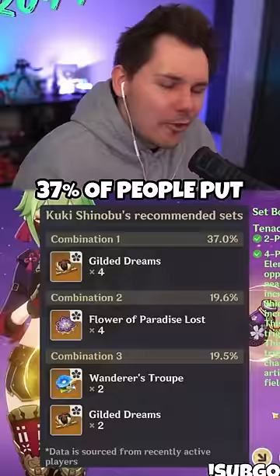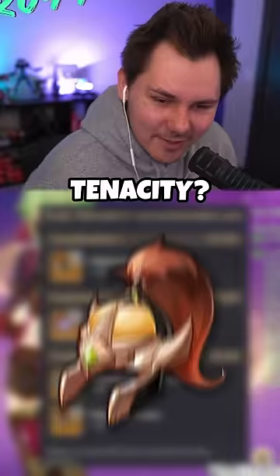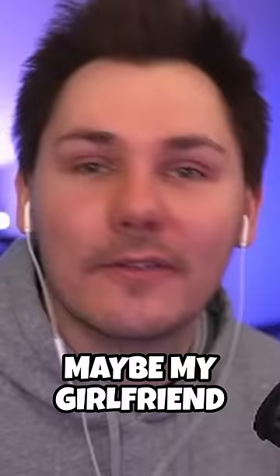37% of people put Gilded on Kuki Shinobu, so no one puts Tenacity — interesting. But this is probably EM, right? 84% pick rate for EM over HP. Okay, that makes sense.